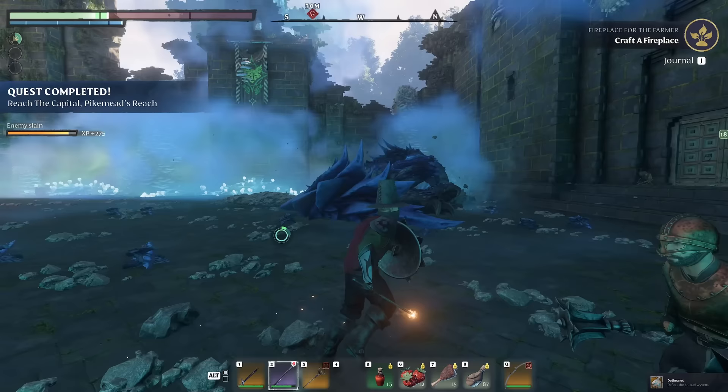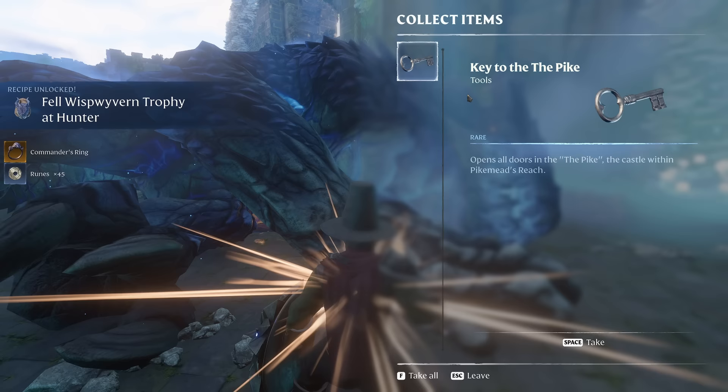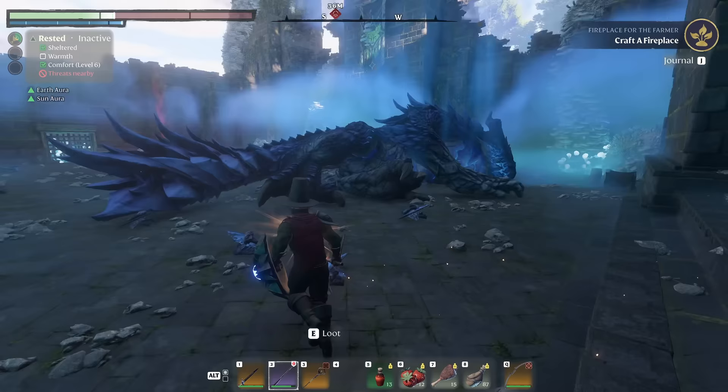Nice! What do we have on here? Three shroud cores, we have the head, some runes, a Commander's Ring with some mana and health, and a Key to the Pike which opens the doors there. So I guess that's what we use on these. Key to the Pike — you have the key, so try to use it there.